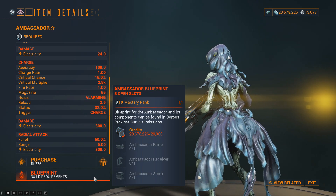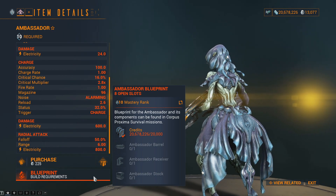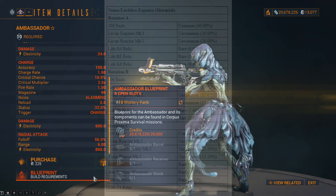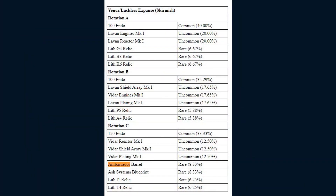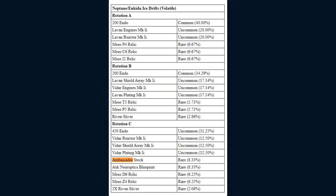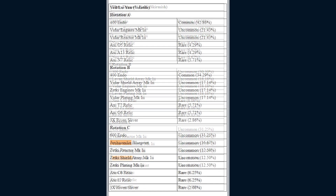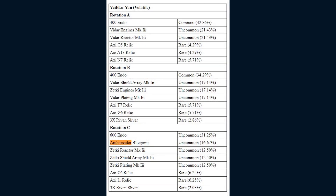Each Ambassador component shares an 8.33% drop chance from Rotation C at their respective survival missions. The Ambassador Barrel drops at the Luckless Expanse in the Venus Proxima, the Ambassador Stock drops at the Aniku Ice Drifts in the Neptune Proxima, and the Ambassador Receiver drops at Fenton's Field in the Pluto Proxima. The blueprint drops from Rotation C from the Luyan node in the Vale with a 16.67% drop chance.